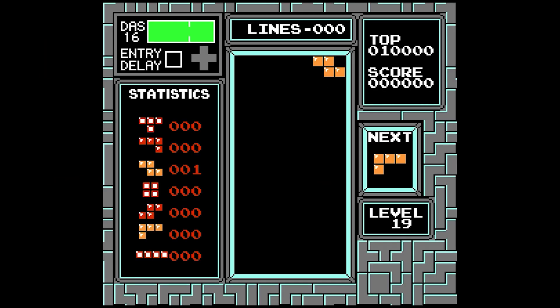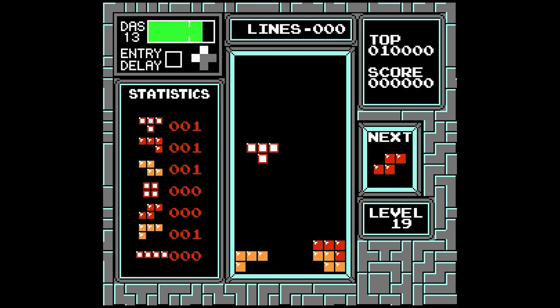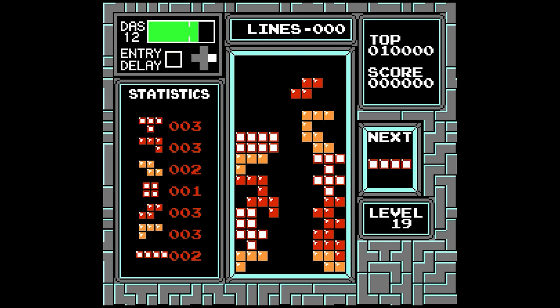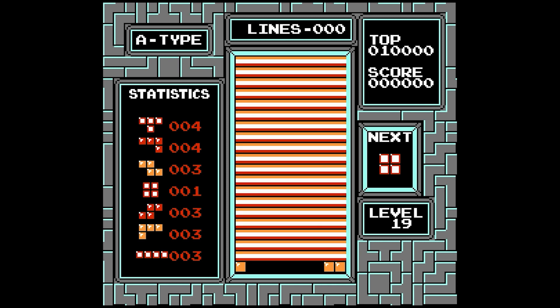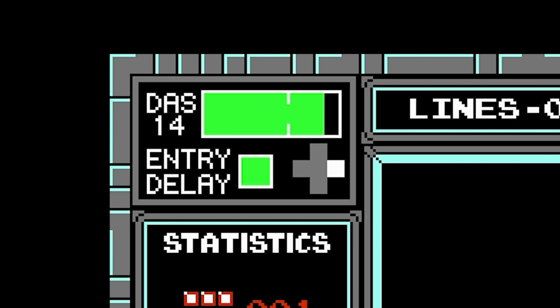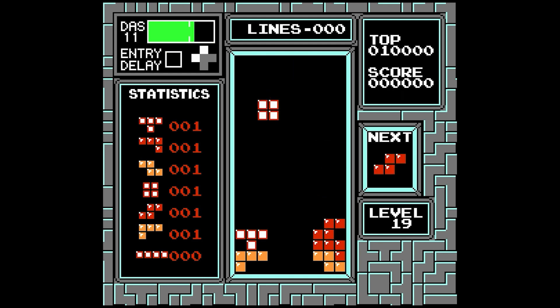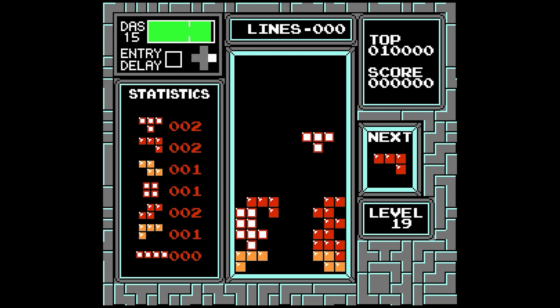Back on level 19, let's do the alternating left and right thing and try to only initiate presses during the entry delay. In slow motion, pay attention to the DAS meter, the entry delay indicator, and the D-pad display. As long as we initiate the press during the delay, the meter will stay charged. But here we miss it, so the meter drops to zero — we call this losing DAS, or losing charge. Once I have the timing back, we're good again.